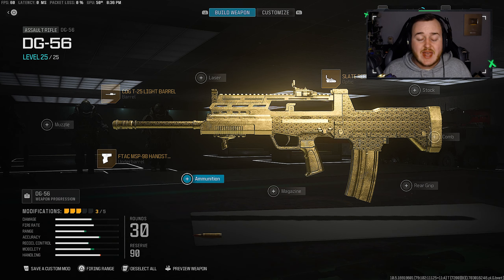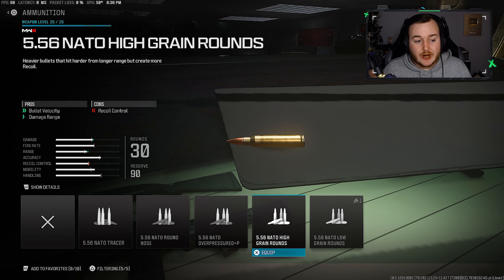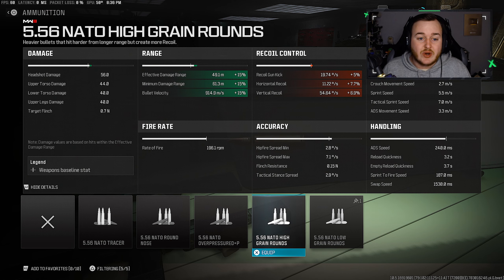For our ammunition type, we're adding on the high-grain rounds. We're getting a 15% increase in our effective damage range and minimum damage range, so our bullets are way stronger, giving us an even faster time to kill, which is really nice. We're also getting a 15% increase in bullet velocity, so our bullets are traveling much faster — lightning quick to hit our targets, making this build very broken.